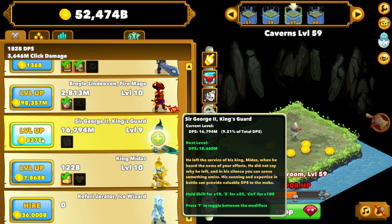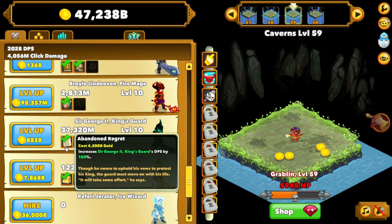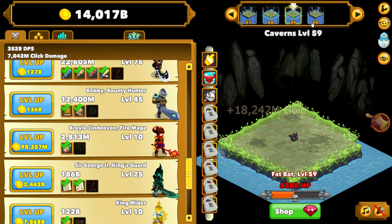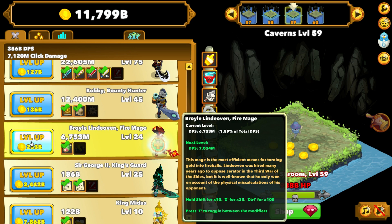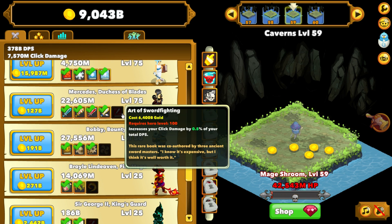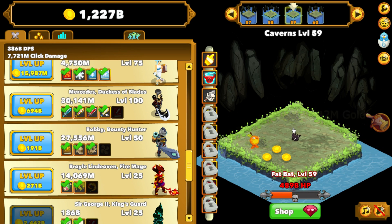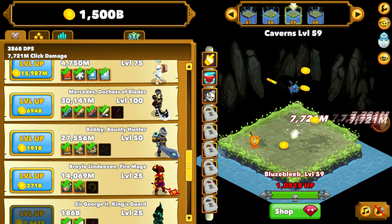He's not gonna do much damage in the long run, but right now he is because he's high level. We can get this to 25 and his ability is doing some crazy damage — we're definitely about to push past 60. I'm just trying to time out what I can afford. That's really all we can afford. Let's get the auto clicker clicking.